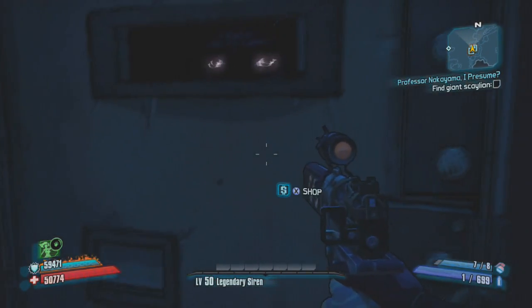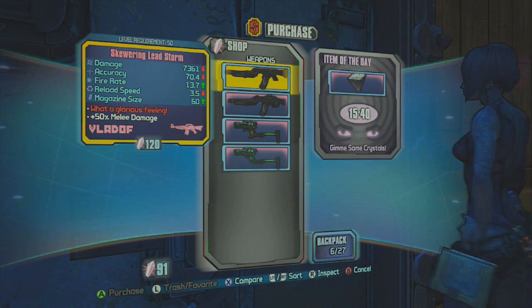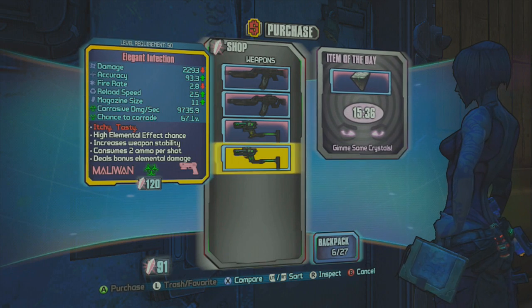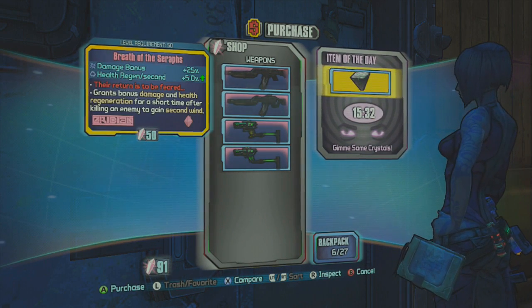Hey, Speedmattle here. This is a look at the third campaign add-on for Borderlands 2, Sir Hamlock's Big Game Hunt. So this is a look at the Seraph shop. Not much in there this time, but this is right at the start of the campaign, so there could be more added.